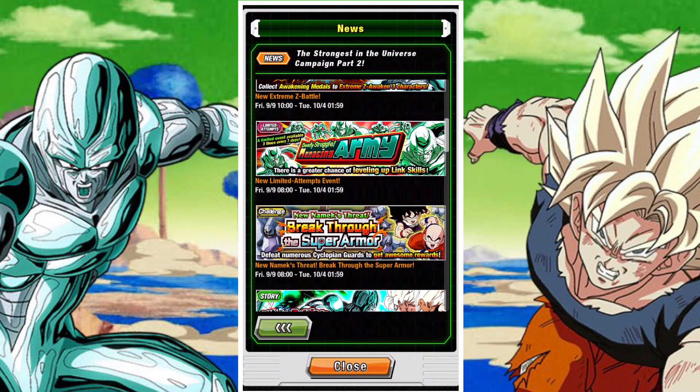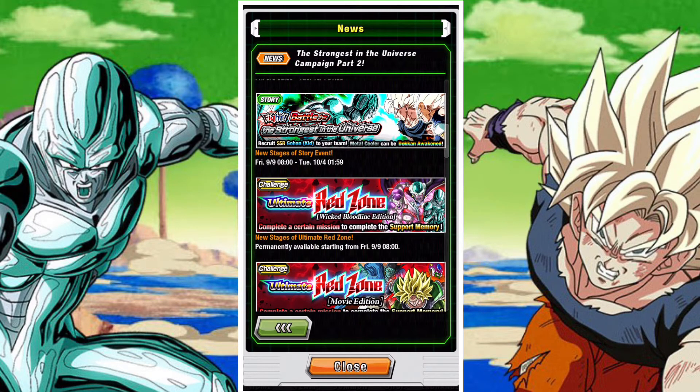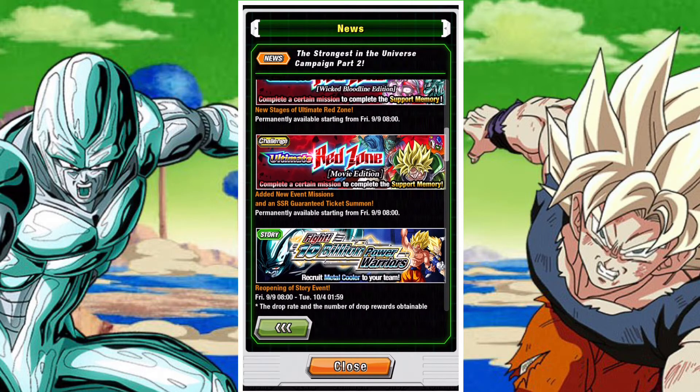Metal Cooler gets his EZ area, but also Tech Vegeta and Strength Piccolo as well. Then we have the Cooler Army mission, which is great — you get a lot of link leveling done with it, which is very high value. We have the Breakthrough event, which is a great way to earn some stones and a nice damage/AoE event. We have the update to the Fight Strongest in the Universe event, two new stages added to the Wicked Bloodlines Red Zone, and three new missions added to the Broly Red Zone.